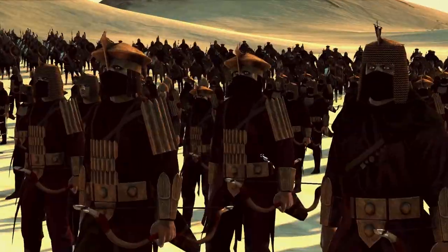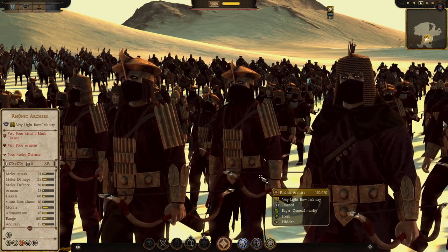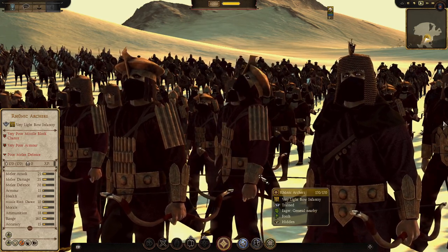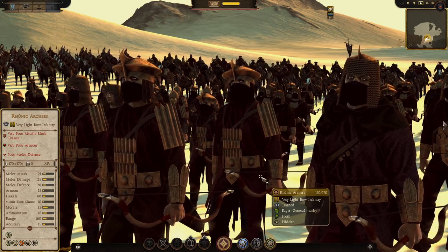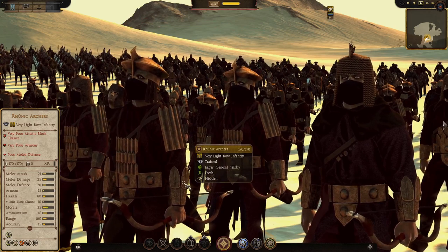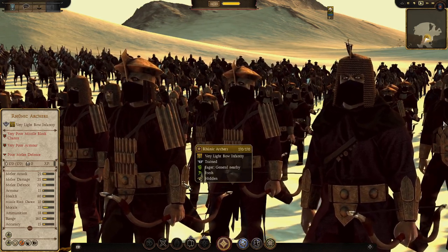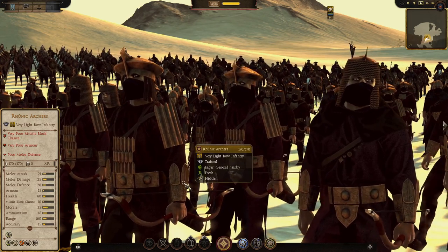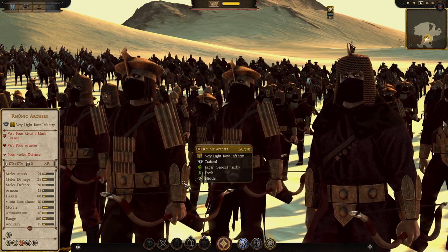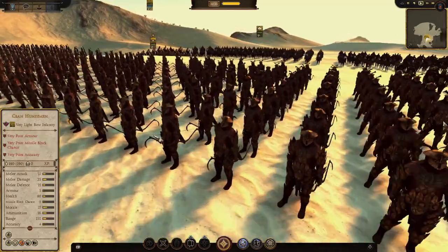Next are the Runic Archers — a little more armored and a little better. They're trained but still very light bows, very poor missile block chance, very poor armor, very poor melee defense. Melee attack 21, melee defense 20, melee damage 25, armor 15, health 80, missile block 10. Morale around 24. Ammunition 18, accuracy 15, range 160 — a little better but still getting outranged by elves, Bardings, and Gondor archers.